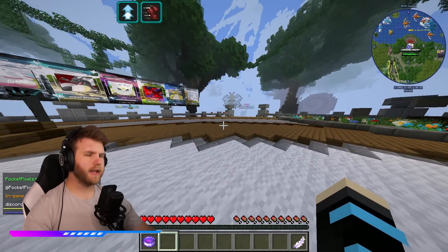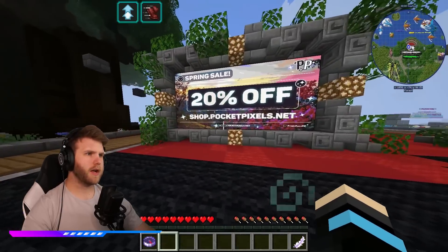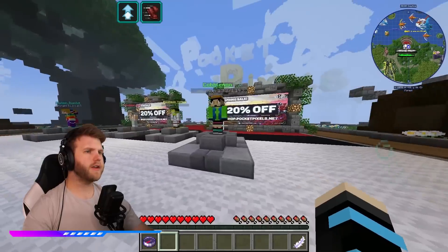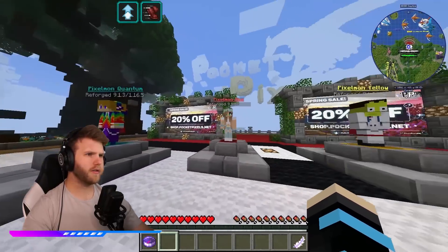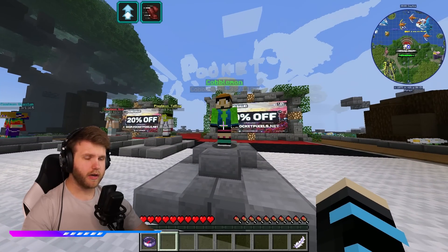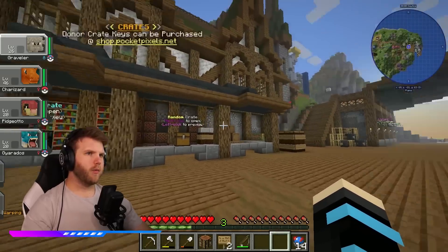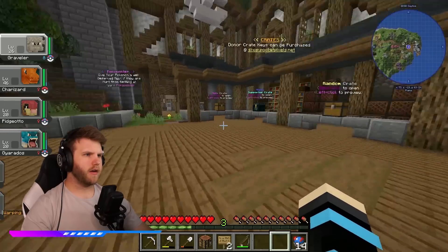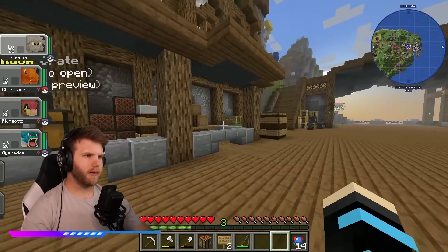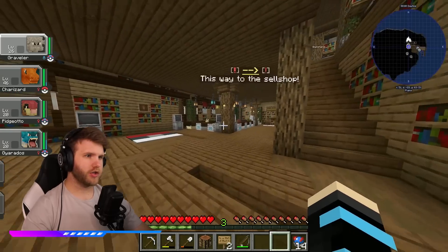I like coming to the hub because I like to see what's going on with the deals and everything. As you can see, they're doing a 20% off spring sale, so you can go to shop.pocketpixels.net - that's where you can get crates and stuff. They also have different versions like Quantum, Red, and Yellow. I'm playing on the Cobblemon server - it's a brand new server. I went ahead and warped over to the crate area. There's a vote crate so you can vote every day and get some crates, and there's also alpha, supporter, and random crates.